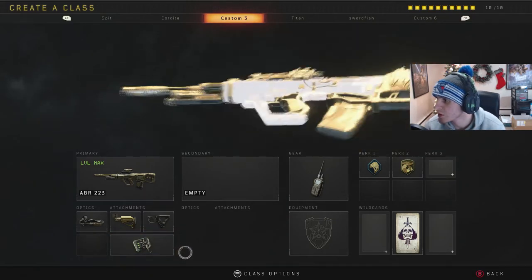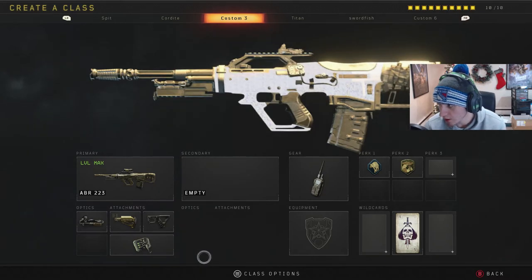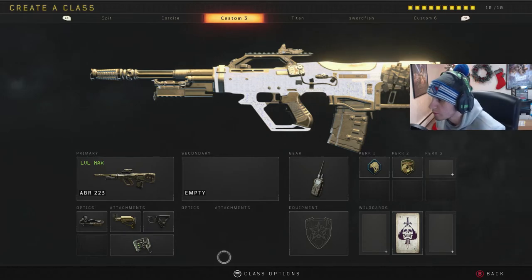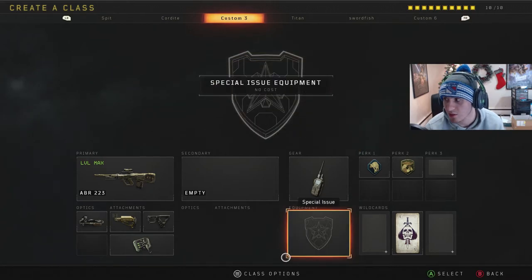I got these ABR 223s diamond too. I'm really close to dark matter as well. If you guys want to see a dark matter video of me unlocking dark matter, probably with the combat knife and the launcher - those are the last two guns I gotta do - I'll do that when I'm not as sick as I am right now, because this is just killer to speak through.